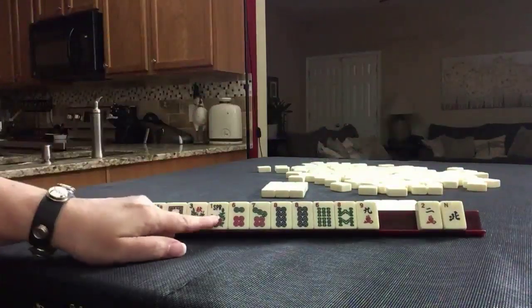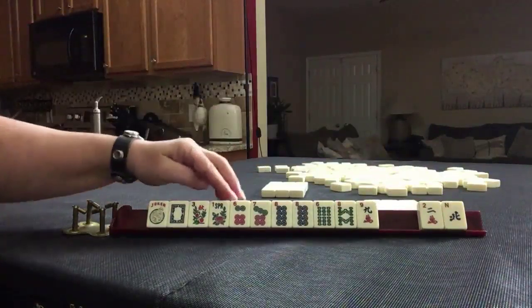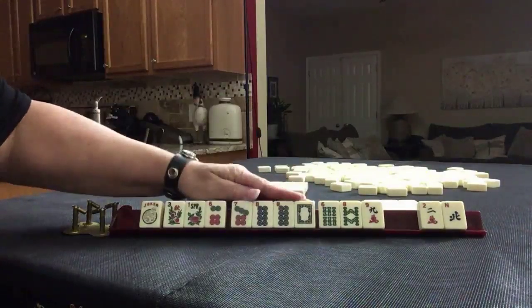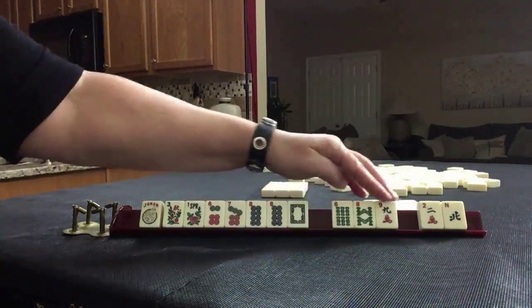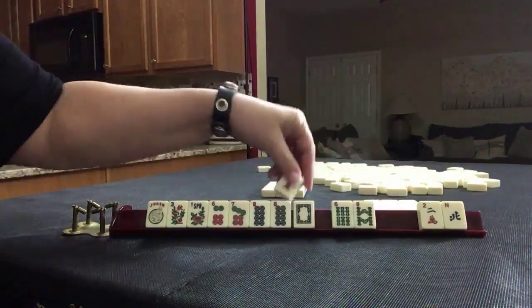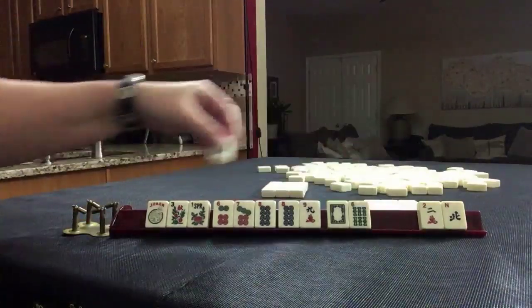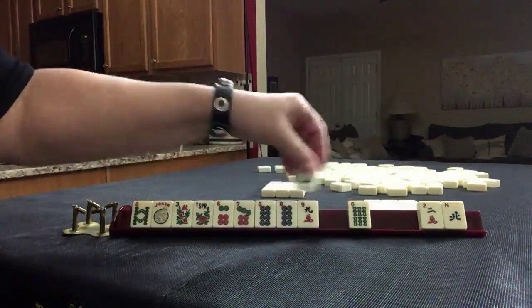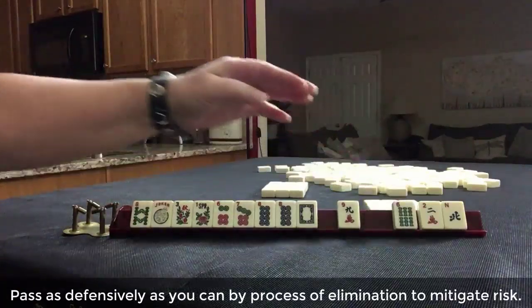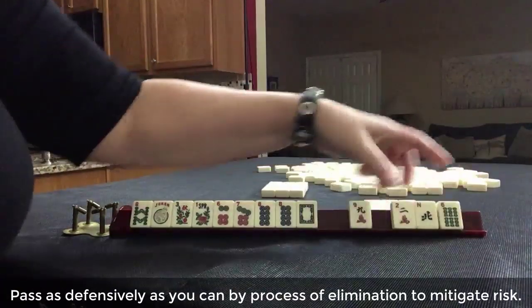We have two discards — this is when I would whittle this down so we could release a tile to pass. We have six, seven, eight consecutive Kong potential, or seven, eight dragon. So I would probably give up one of these. We have flowers, so I would want to play something with the flowers — seven, eight, seven, eight. If we can get a seven bam, thinking either one of those can go. I think the six, because if we pass the nine and someone's playing a year hand, that would be risky. So I would pass these three.